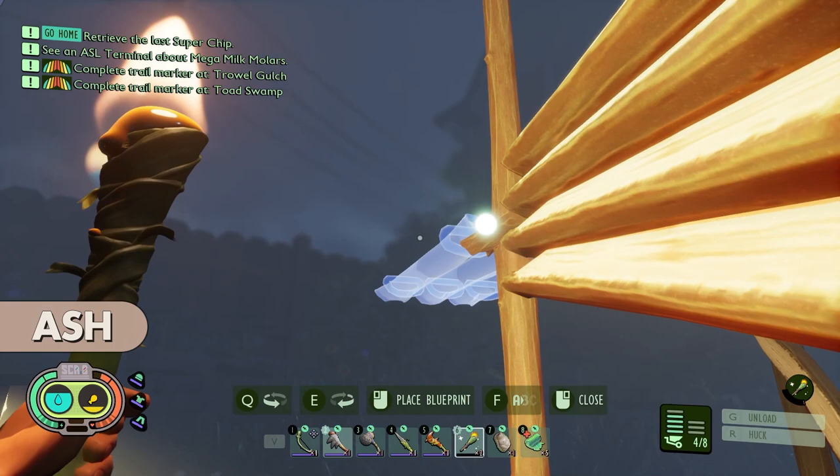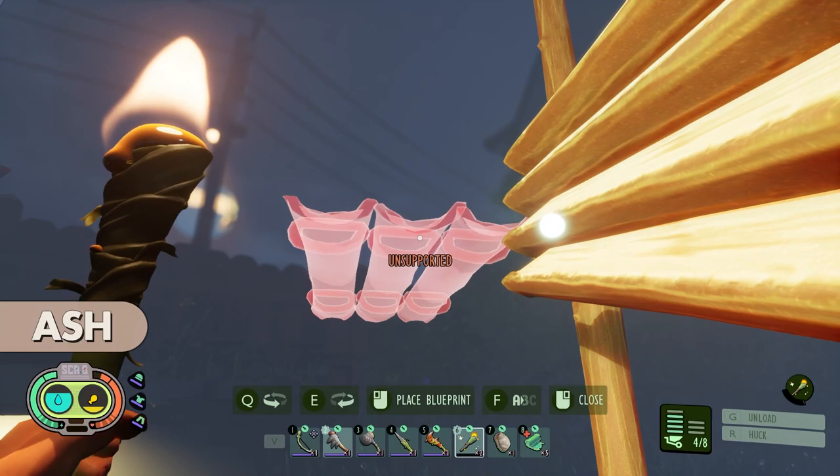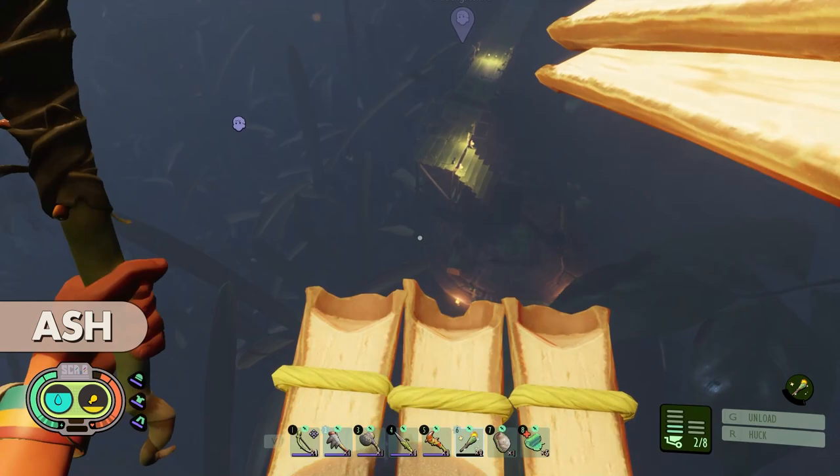Just let me rotate the blueprint, Ash. That doesn't help me — I'm trying to get it in the middle. I'm not trying to rotate it like this. I've done it all the way this far. Oh my god, that was super tedious. They need to have more fine-tuned controls for replacing blueprints.